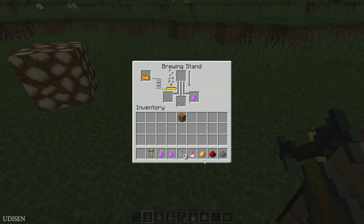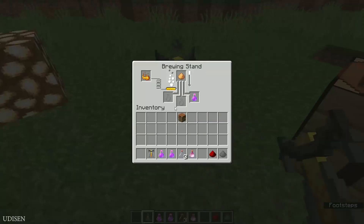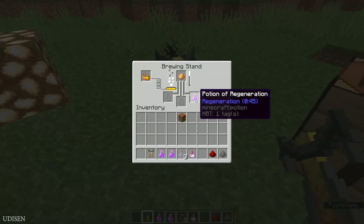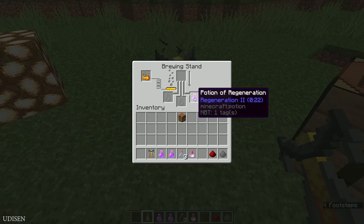You can upgrade this potion of regeneration. For example, if you use glowstone dust, which drops from glowstone blocks that you can find in the nether. As you can see, by default it is regeneration level one. Now it becomes regeneration level two, with a small amount of duration, of course.